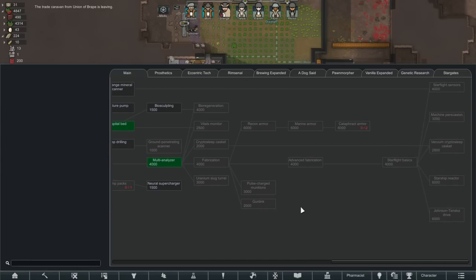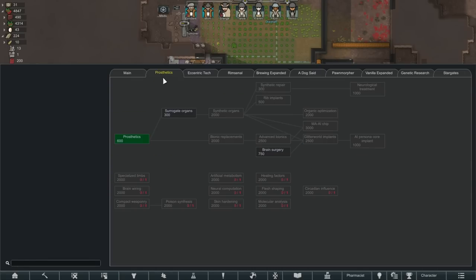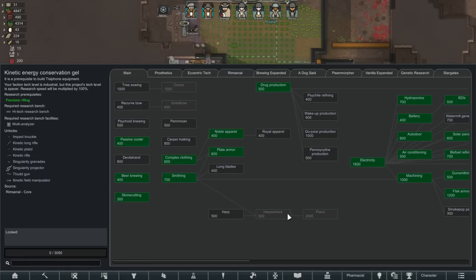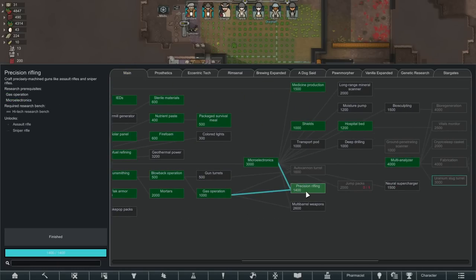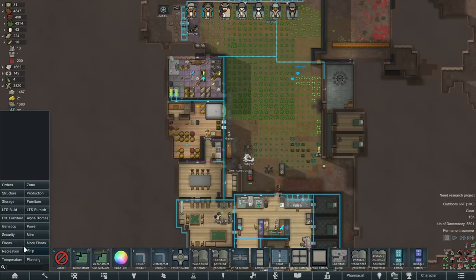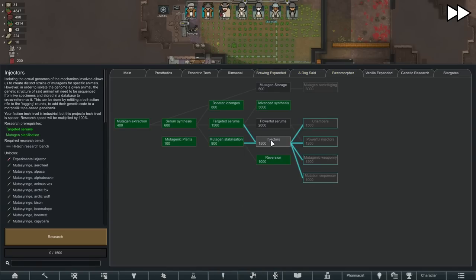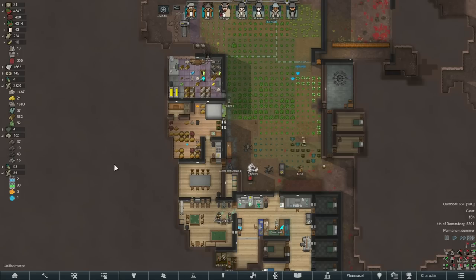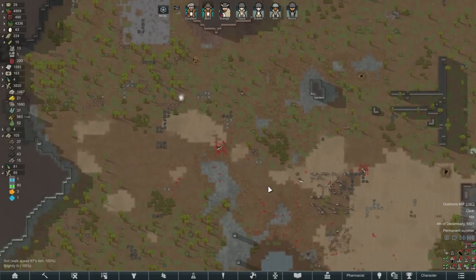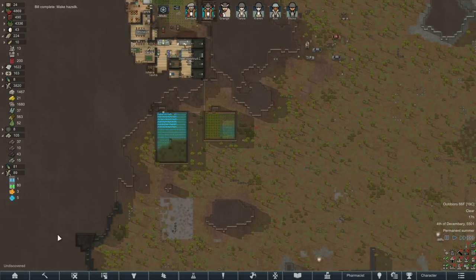Shields are up, good. I don't know if I'm gonna make any of those but I'll make one obviously. Oh I don't have precision rifling done — yeah I do. Oh it's the multi-analyzer — bah. Well, we'll learn how to run before we learn how to walk. And keep researching some of this other stuff. I think I may just start making some exploratory drill sites — I'm not really happy about that, I don't like doing those, especially not near my base.